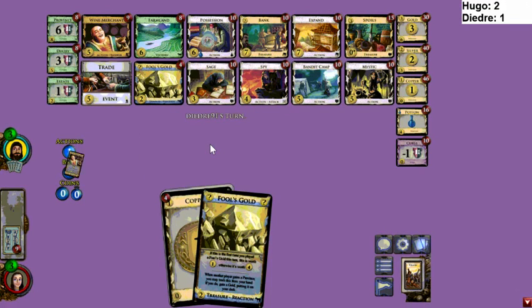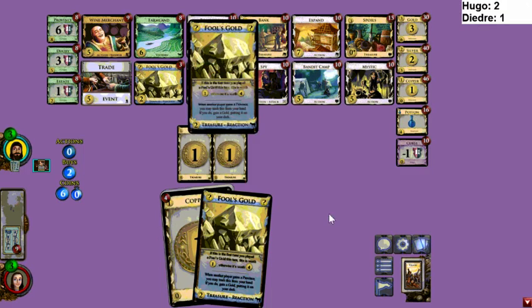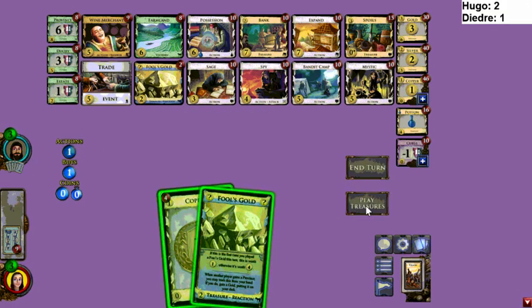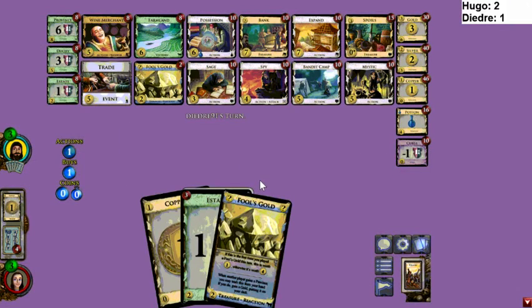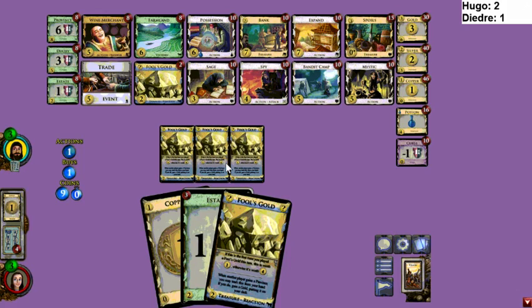Trade will be really good when it hits — you get that hand of two Fool's Golds and a couple of Estates and your deck is just way better. Hugo goes for a Wine Merchant with two Fool's Golds left. If his opponent doesn't double, that could be a decent play — still a little risky though. His opponent did just shuffle so it's possible he has his Wine Merchant and could pick up the last couple.